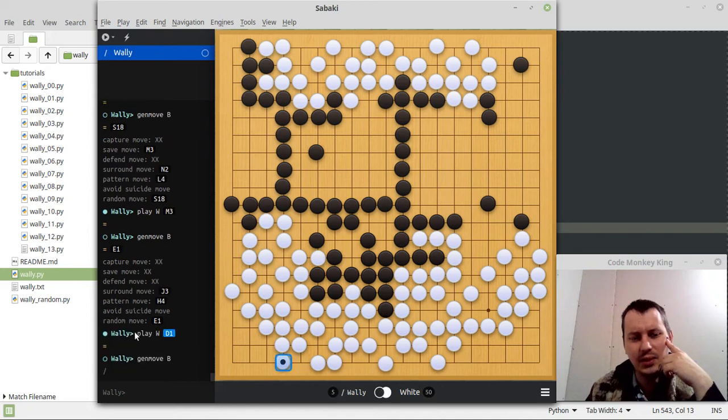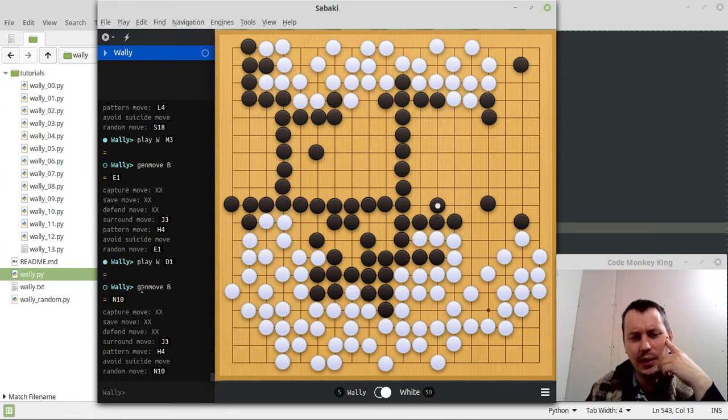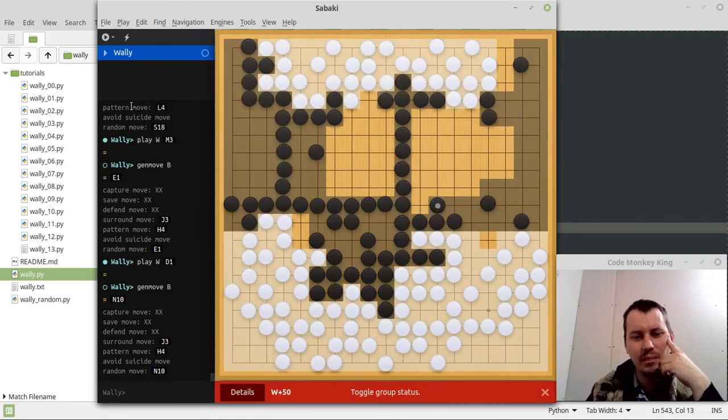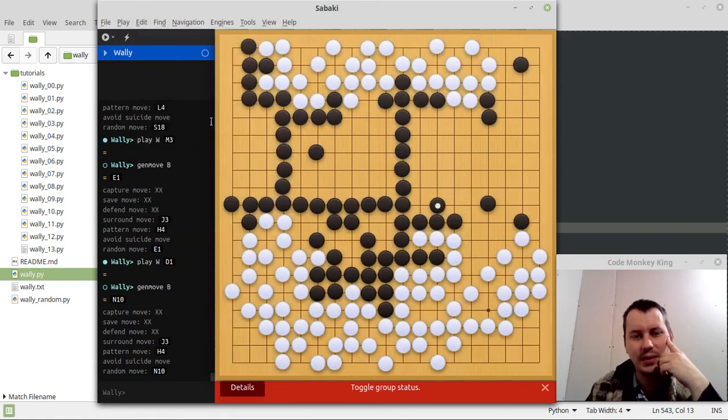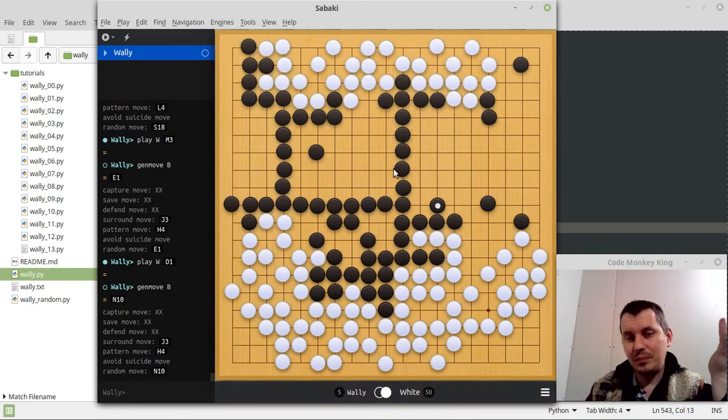It's getting a little bit laggy for some reason. It's just going for random moves at some point — yeah, it's not really perfect. Let's have a look at the estimate one more time: White plus 50. But still, I think it's kinda good enough for him already. It's incredibly fun.